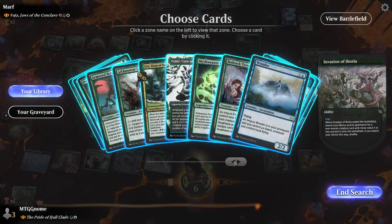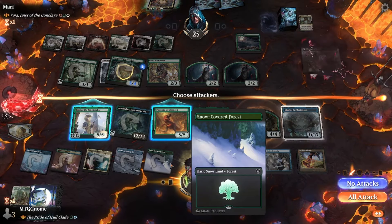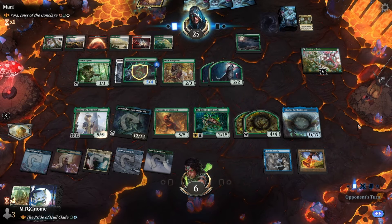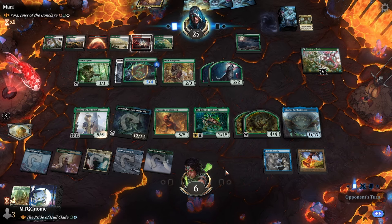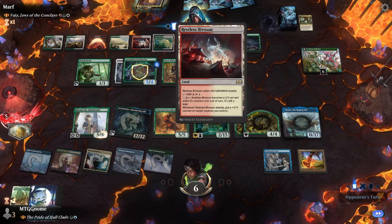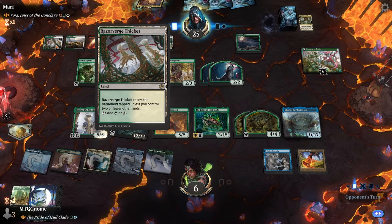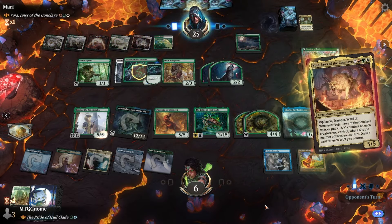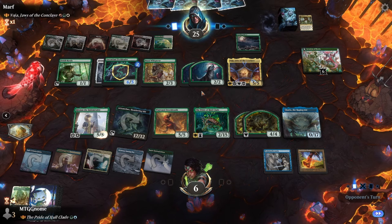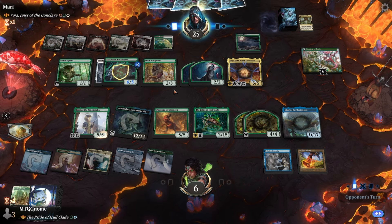I need some artifact removal on this deck. I guess I could get a blue card. Let's get Sharks. I just hope they don't have a removal spell for Sharks. I thought I had artifact removal and a creature in here — I guess not. Creature control gets plus one/plus one. Let's see what they do — Voja comes down. We're going to draw a lot of cards and they're going to put a lot of counters on things.